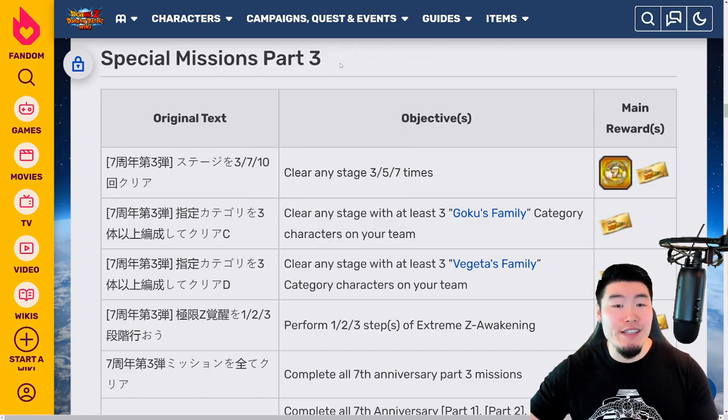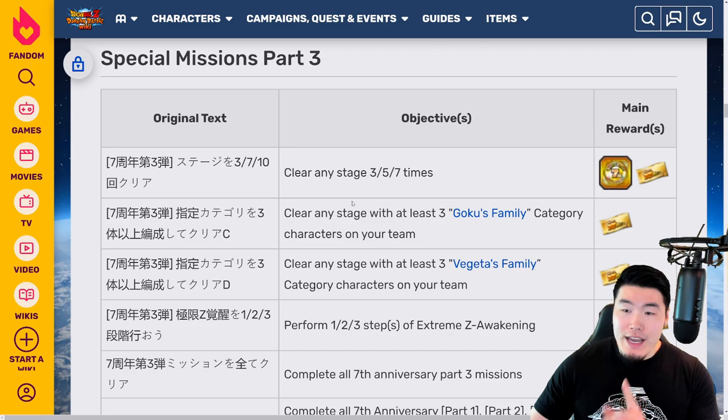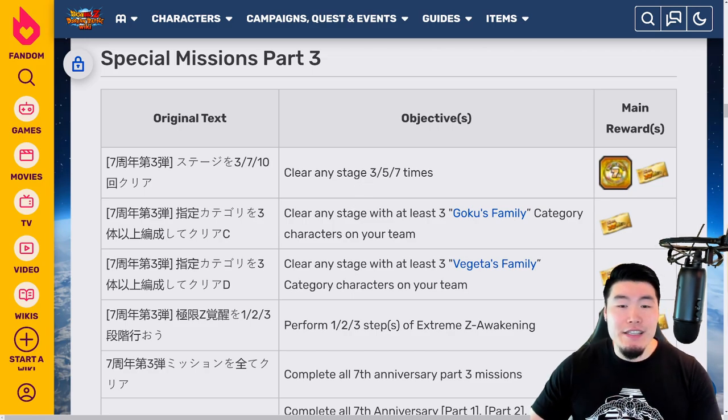As you can see, we have Special Missions Part 3, and we're starting with a few missions for clearing any stage a certain number of times. There's actually a mistake — it says clear any stage 3-5-7 times, but the actual missions are clear any stage 3-7-10 times, and you'll get 1 ticket for clearing any stage 7 times and 1 ticket for 10 times. So in total, that's 2 tickets right there.